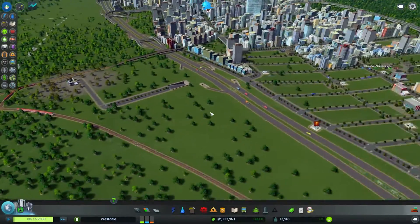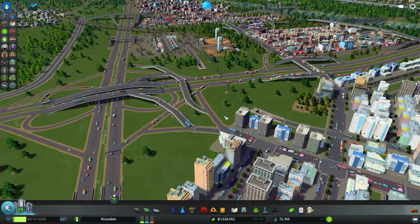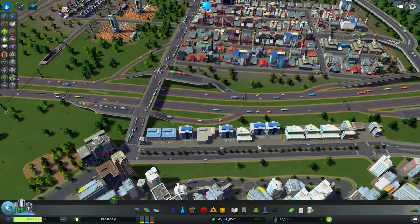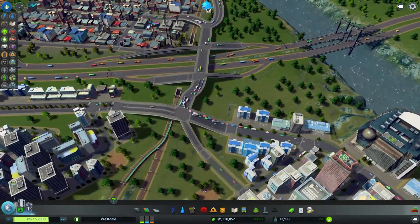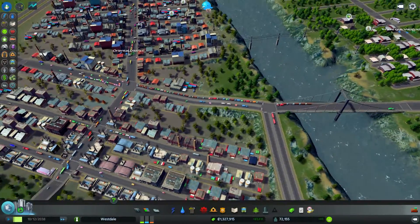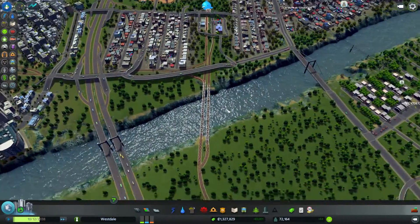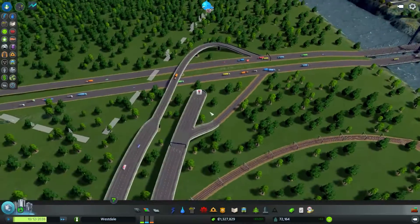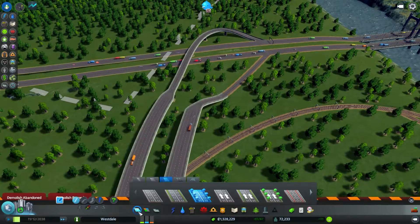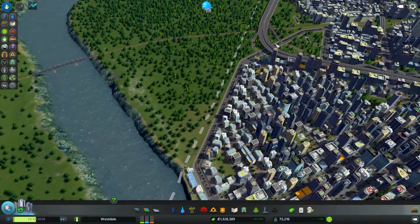Traffic seems to be — after the last episode, all these traffic fixes seem to be doing okay now. Don't have really any big jams. There's a little bit here. That seems to be all doing fine. Oh, this one suddenly started to get busier. There's a highway here — why don't you guys use that? I think this one is never gonna get pulled further up. Like I said in the beginning, it's gonna be straight down to here.